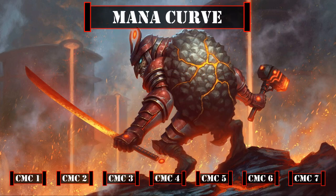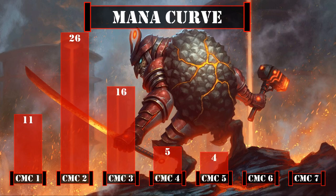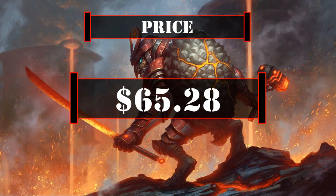Looking at our mana curve, we have 11 one-drops, 26 two-drops, 16 three-drops, 5 four-drops, 4 five-drops, 1 six-drop, and 1 seven-drop, giving us a very aggressive curve that aims to ramp as hard as possible early while dropping cheap creatures and cards to modify them to activate our commander as soon as possible, enabling him to flood the board with big evasive dragons turn after turn as we make them deadlier with our modifications. Currently this deck is valued at $65.28, not counting the price of basic lands or shipping. This price was calculated by using the cheapest listed marketplace price on TCG Player at the time of this recording.